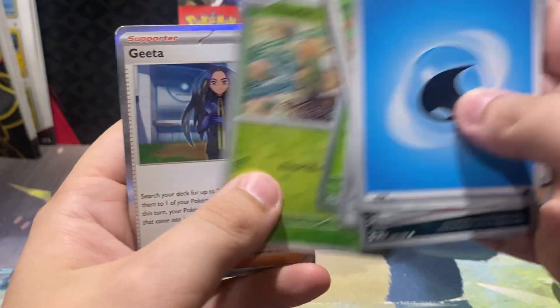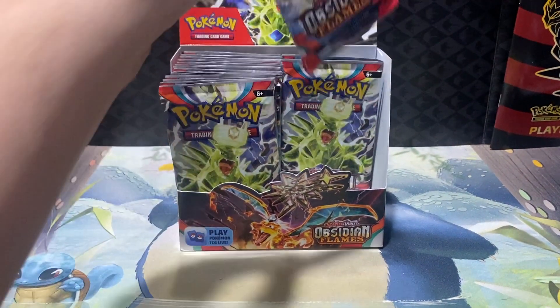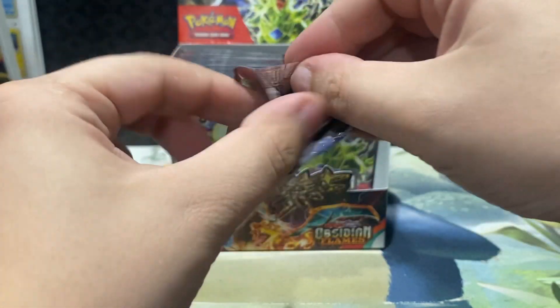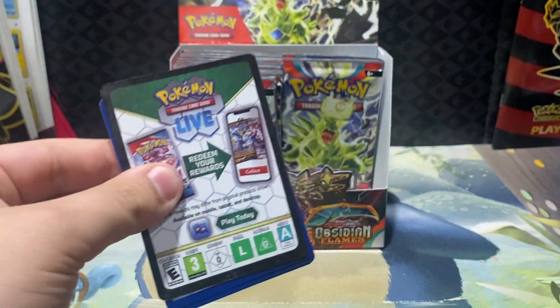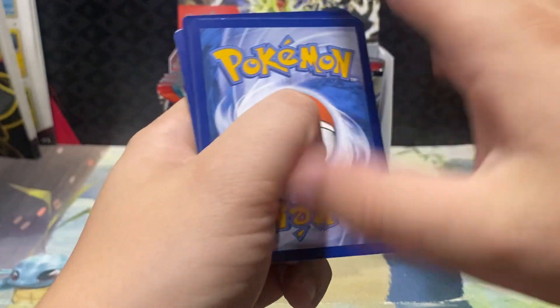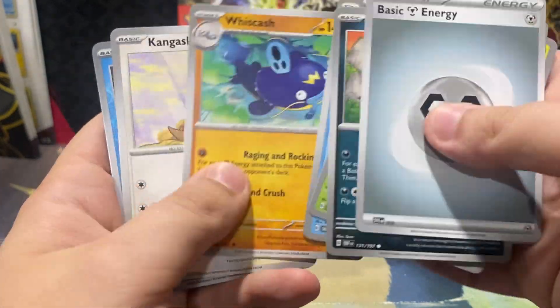Bronzor, Rowlet, and Geeta — one of our special illustration rares from our last opening. As we make our way through this box, comment down below what you think is the best card in the entire set art-wise and what your favorite card is art-wise.